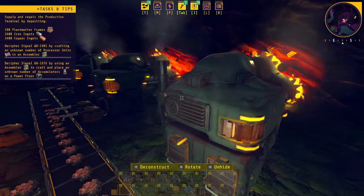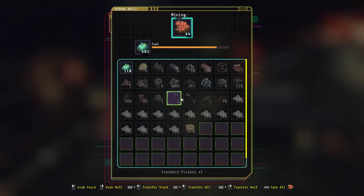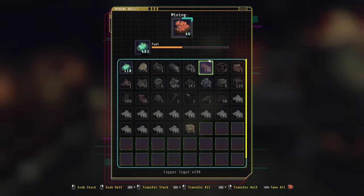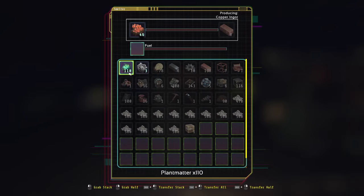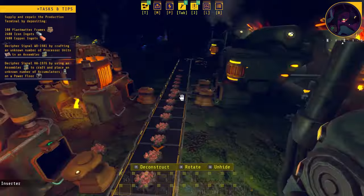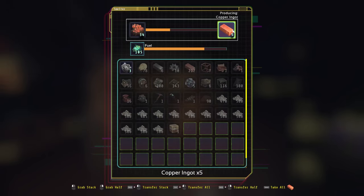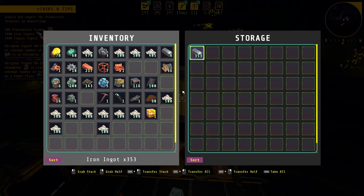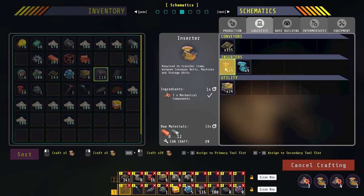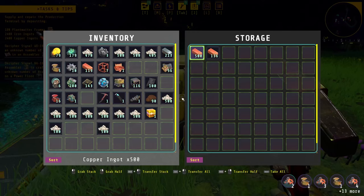We're missing some inserters because we don't have enough copper and iron, so we'll go back to the main base to get them. In the meantime we can manually slap them in so it can start producing ingots right away. We'll grab all the copper ingots and iron ingots we can right now, craft more inserters so they're ready to go, and head back to the starter base to grab more copper and iron.